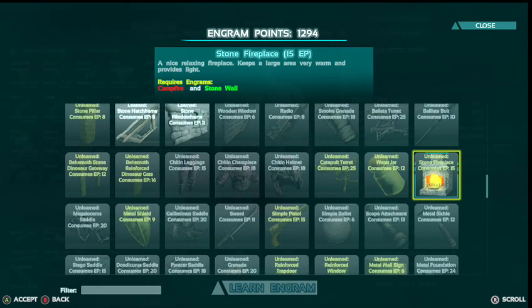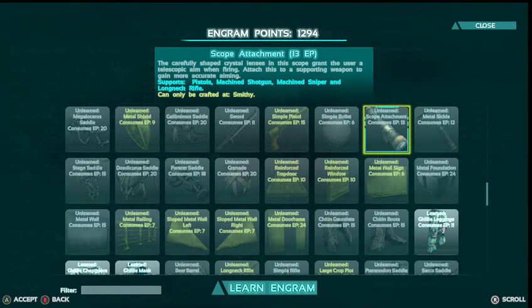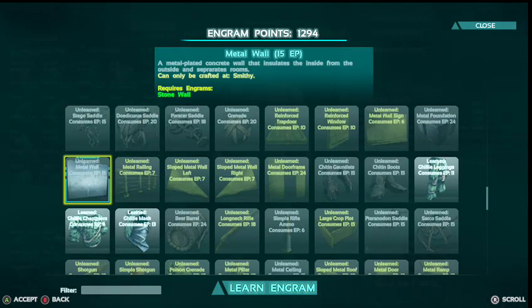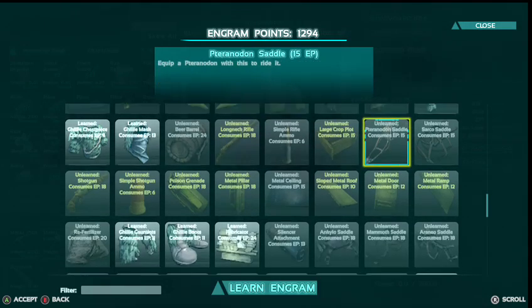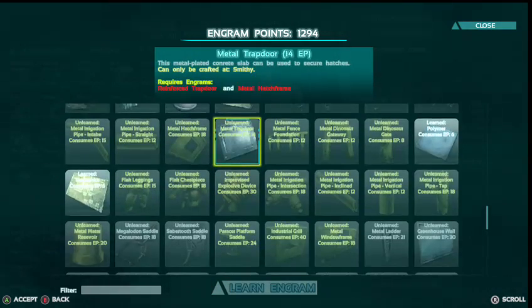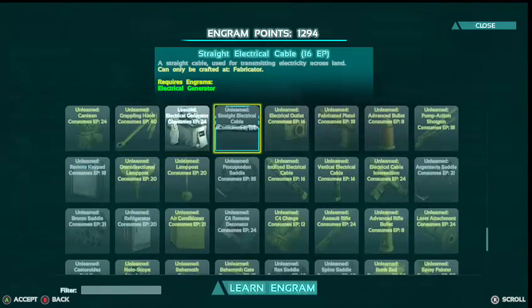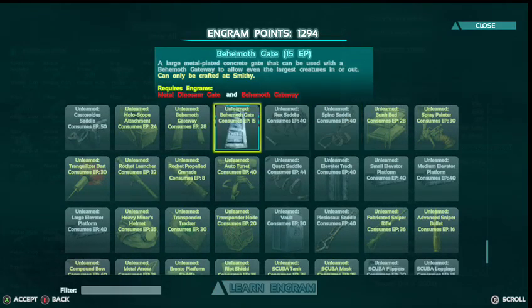We could get the stone fireplace, but it would probably stick through our house, so not yet. I don't know what else we could really make. Beer barrel — we need one of those to get fixed. Spino saddle...